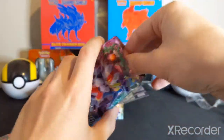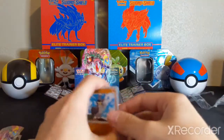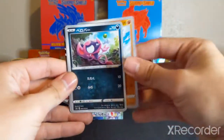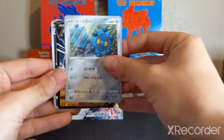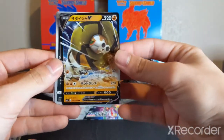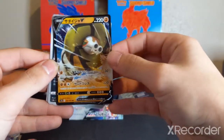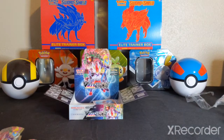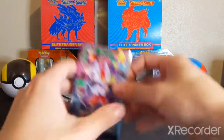We've got eight more. Let's just rip these guys open real quick — I don't want to hold you guys up too long. We're not even going to do the trick on these. Sirfetch'd. Impidimp. Duraludon. A Sandaconda V. Awesome. All the V's were at the end of this booster box, I suppose. Holy smokes.